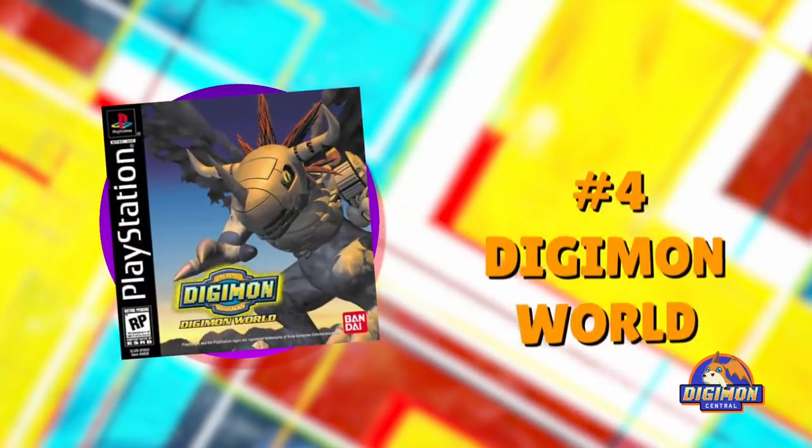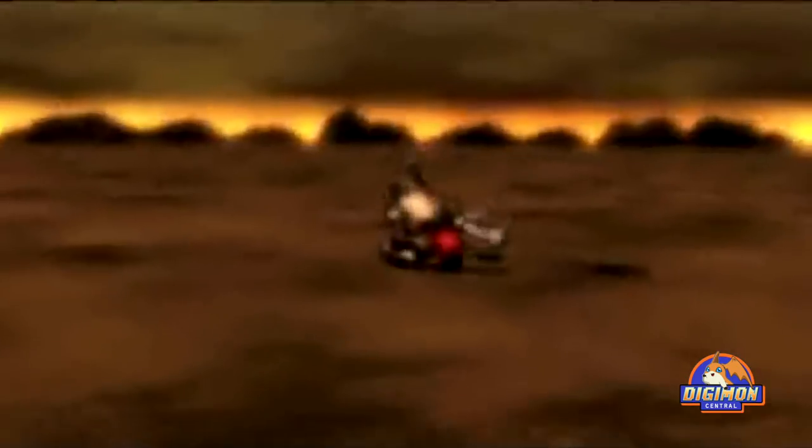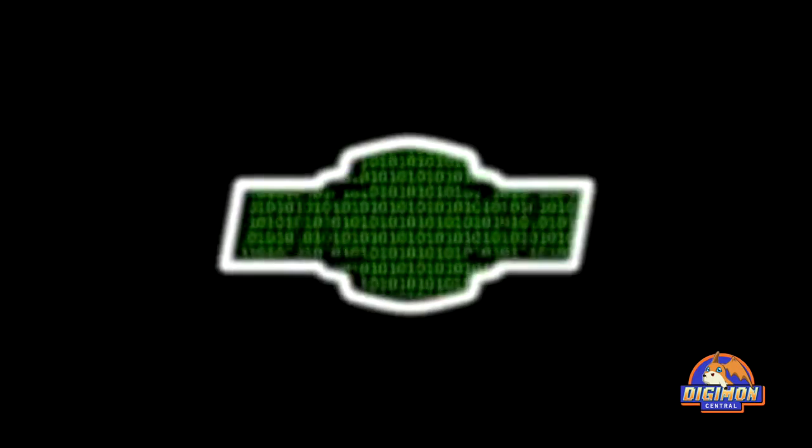Number 4: Digimon World. The game was released in 1999 in Japan and a year later internationally. The story focuses on a human brought to File Island by Gigimon. Digimon have been losing their memories and becoming wild, and the island has fallen into disarray. The goal of the player is to save the island by helping Digimon recover their memory. The player must raise and take care of Digimon and train them to make them stronger. The other part of gameplay is battle. Digimon World went on to sell approximately 250,000 copies in the region by February 2000, and the English version qualified as a Greatest Hits title in North America and became platinum in Europe, but received mixed reviews from critics.